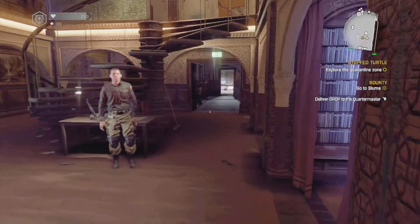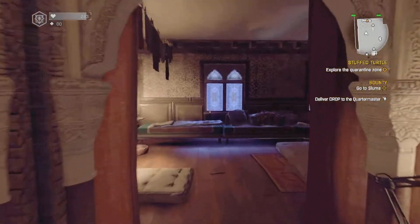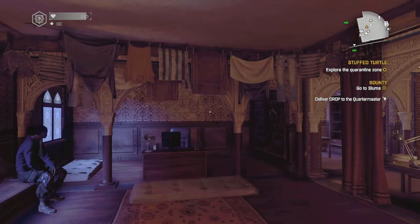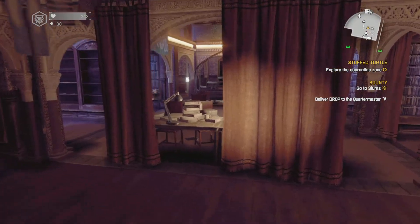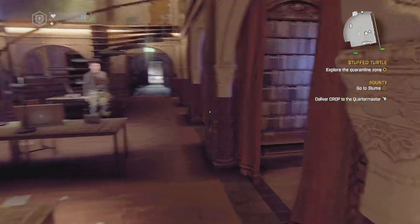Yo, what's up guys, it's Hope here bringing you another Dying Light video. This video is going to be about how to drop basically 100,000 stacks of anything.